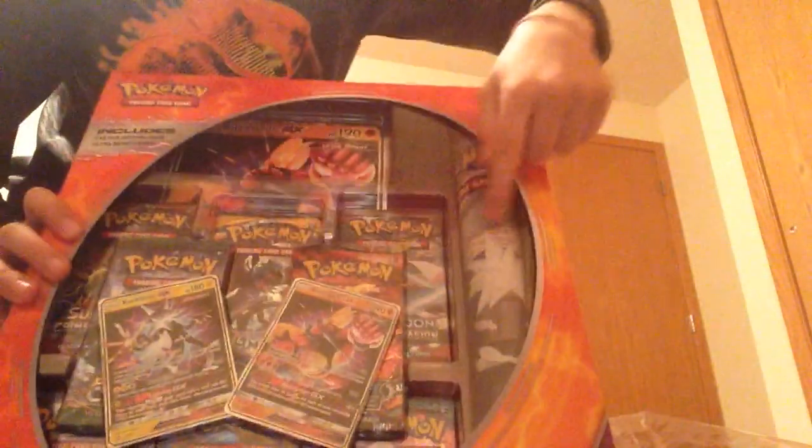Crabrawler. Charmander! You're likely to get an EX. Magnemite. Water Energy. Growlithe. Machop. Hollow Psychic Energy. Nine Tails Rare — and it does 120 damage. Double Colorless Energy. Charizard Spirit Link. And Kakuna. And a code card.